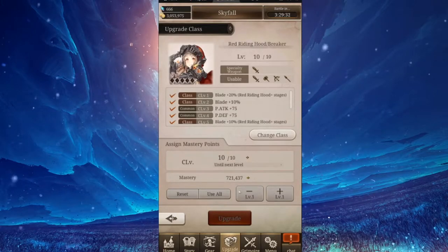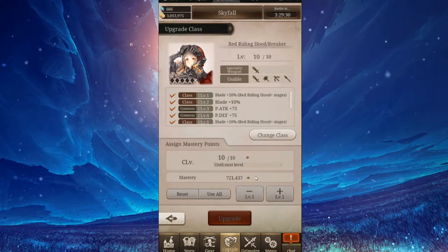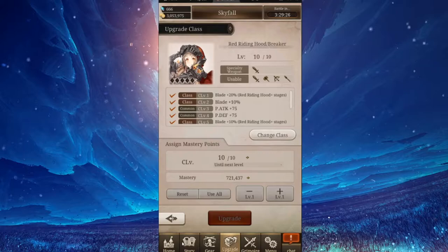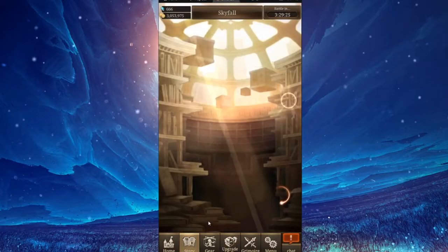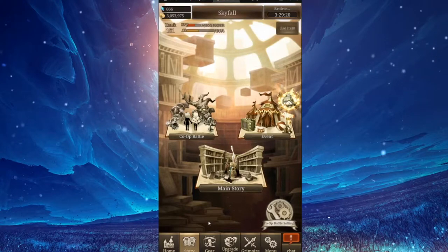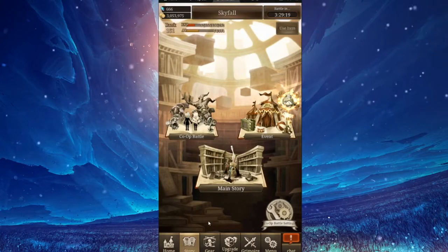As you can see right here, I have a total of 721,000 mastery points — because I grinded a lot. You get mastery points from using SP, specifically the SP cost of weapons you use in story mode, in events, in Coliseum battles, in any of those things.